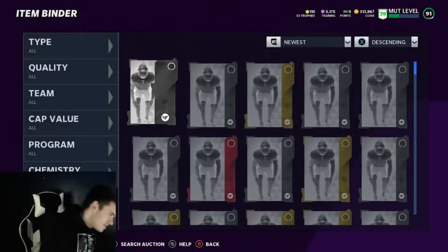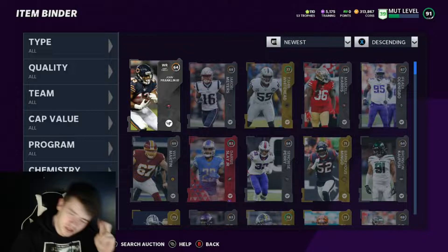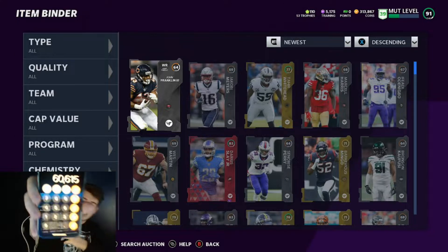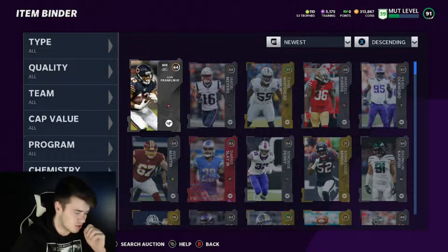Still a very good roll overall. We made 60,615 coins gross, and we spent 25,000 coins because we opened 50 packs. So that's about 35,000 coins net profit — and we opened those in about six to seven minutes. I'll take those odds any day of the week.